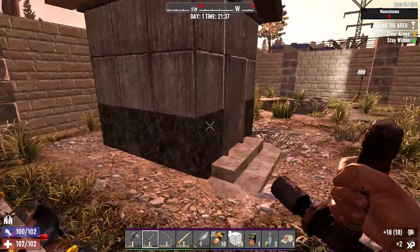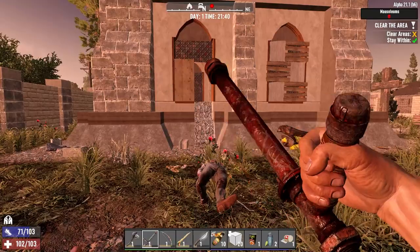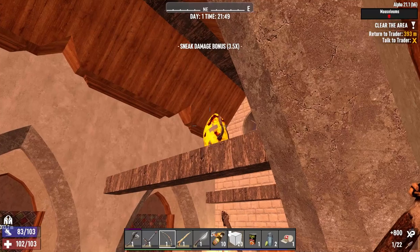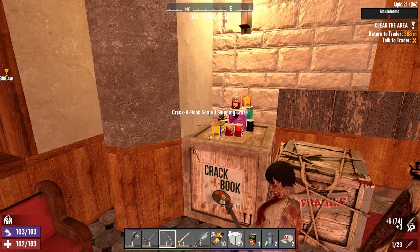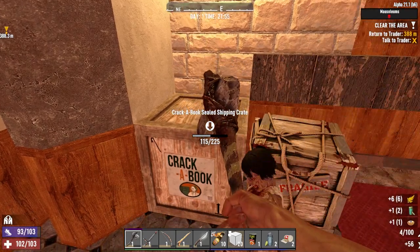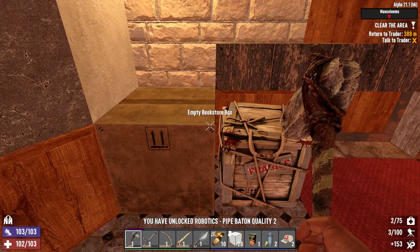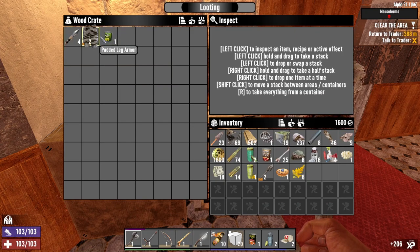Three of them in there - nice. Just in here - nice. Stone shovel - decent. A nice big food pile - and we've unlocked goldenrod tea and cornbread, lucky as! There's a Tech Planet book - Hyperton quality two. Lucky Looter: find more dukes. There are some pears, we'll just eat them.